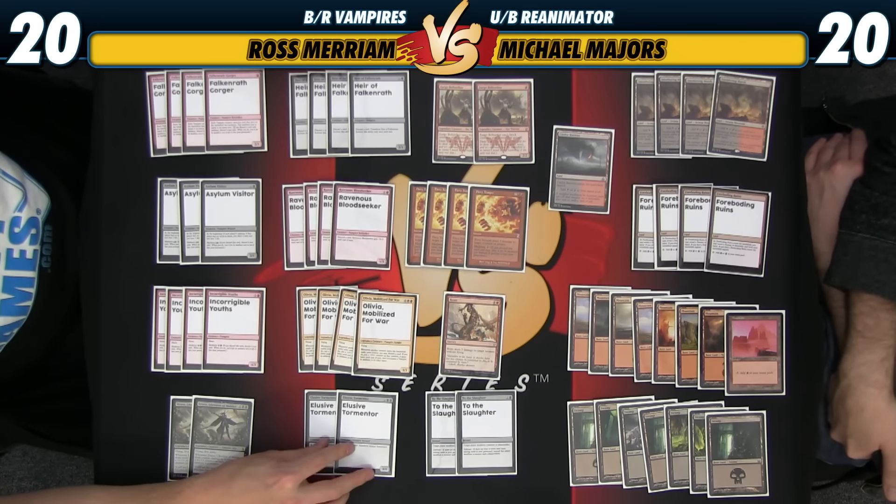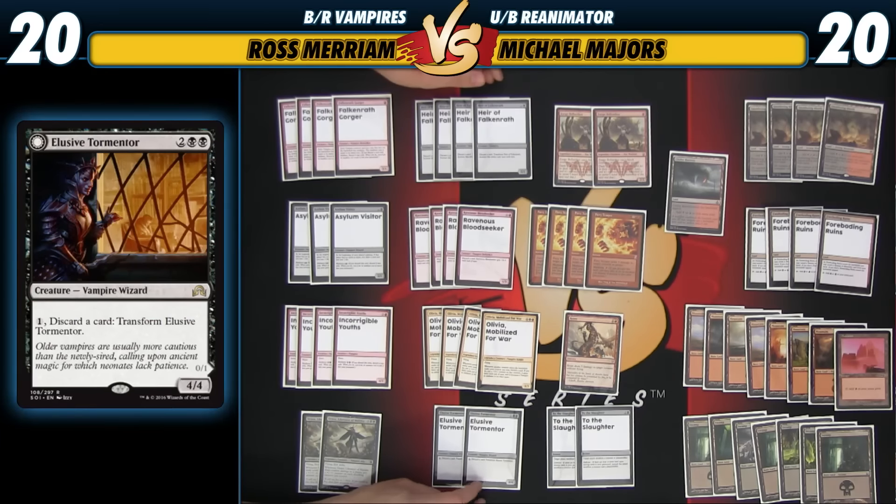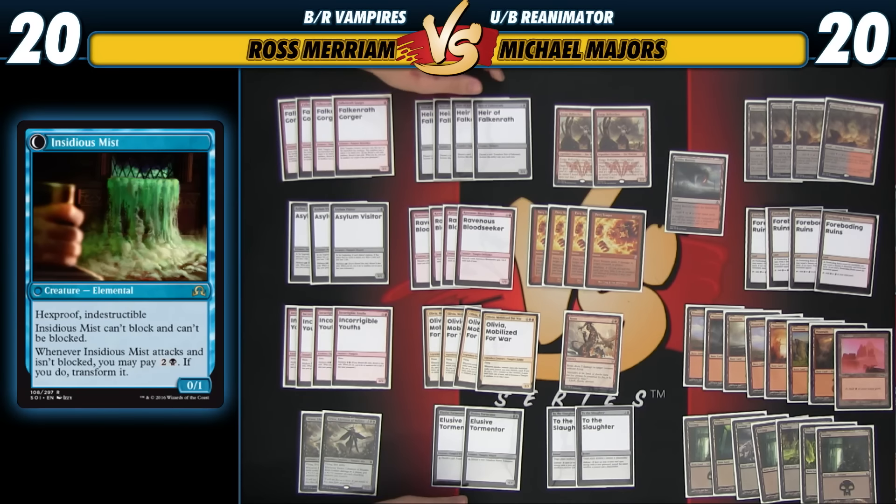The trickiest madness enabler we have is Elusive Tormentor. This guy is 2-black-black 4-4, and you can pay 1 and discard a card to transform it into Insidious Mist. It's probably the coolest card from a pure flavor perspective in the set — it's straight out of Bram Stoker's Dracula. He just turns into fog, sneaks in, and then flips back, and you just don't know what to do. You're dead.